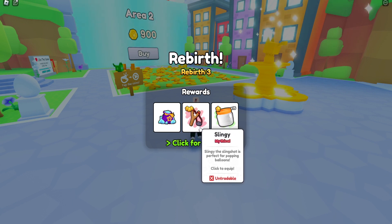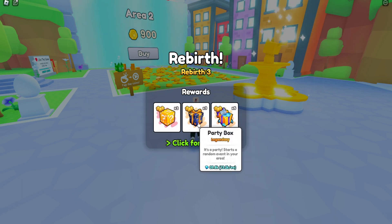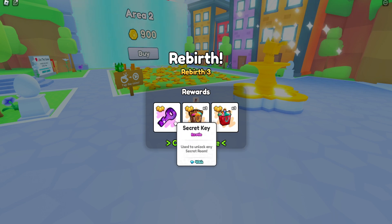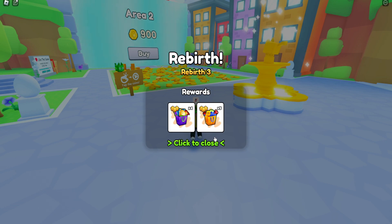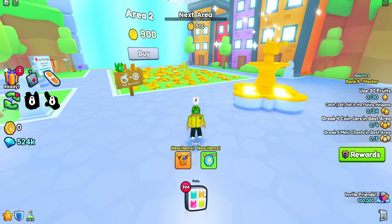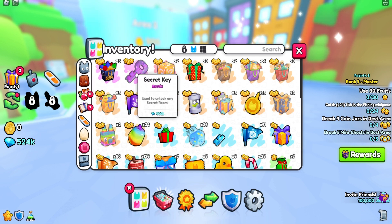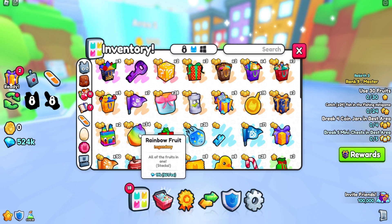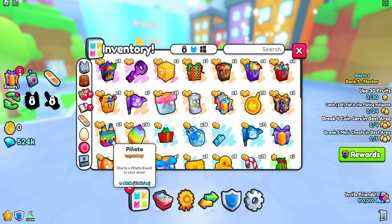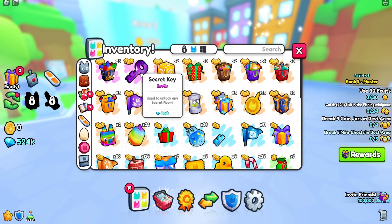We got some rewards too: 50k diamonds, a slingy, 15 basic coin jars, and a whole bunch more. We get a pinata pet, some lucky blocks, a party box, large gifts, and the secret key. I'm interested to see what the secret key is used to unlock — any secret rooms. I think I saw the tree place have a secret room. So it's an item, not a pet. Let's try getting to the tree to see if we can use our secret key on it.